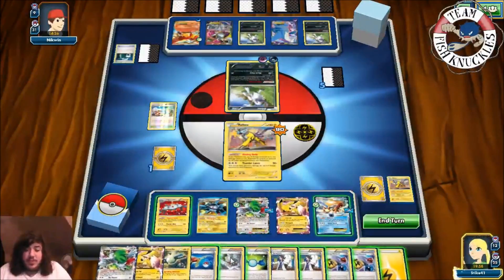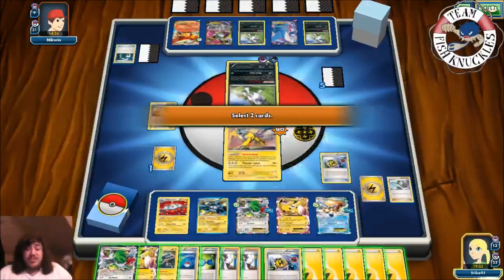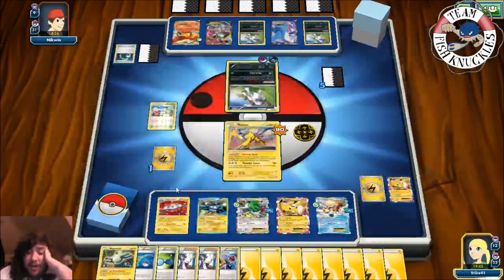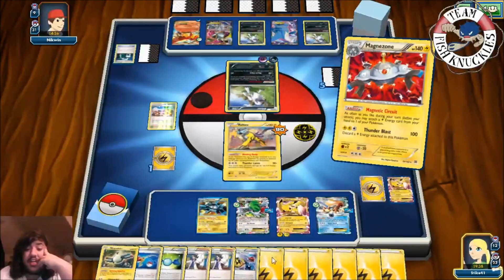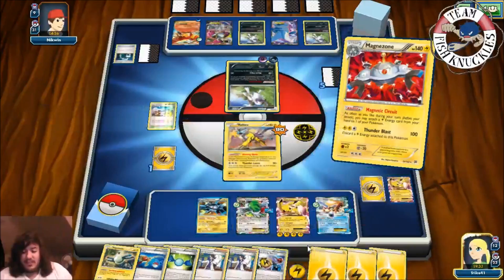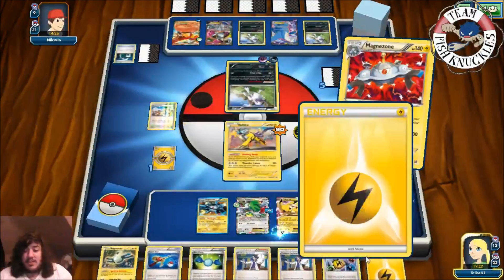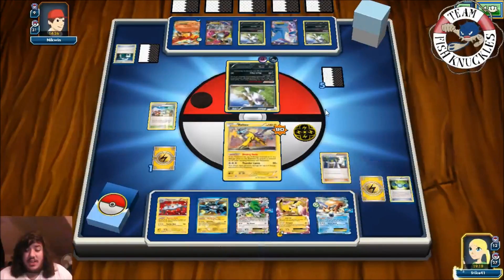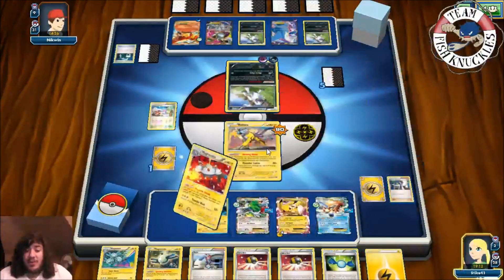We put down Pikachu EX. We use Fisherman to get four Energies, then Superior Energy Retrieval discarding Pikachu EX and Colress to get more Energies back. We use Magnetic Circuit to attach all Lightning Energies to Pikachu — four, five, six, seven, eight. We try to Sycamore for the last two Lightning Energies but whiff them. So we send up Pikachu EX and use Overspark with eight Energies.